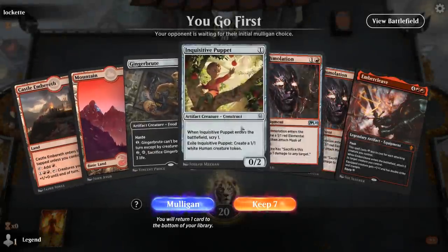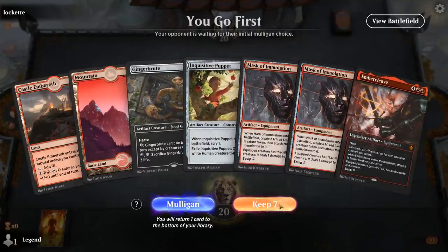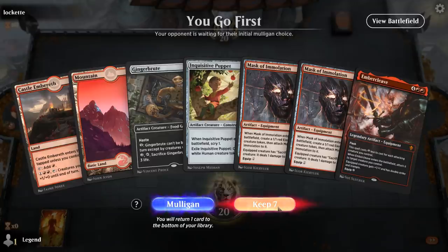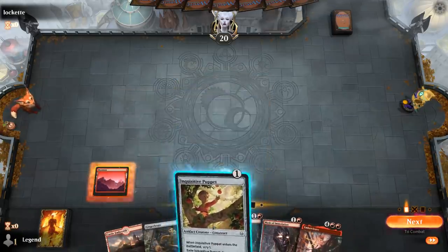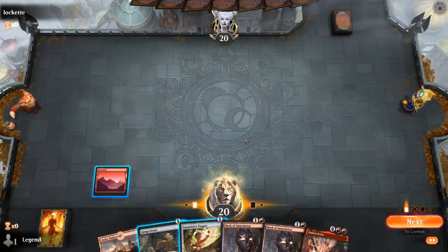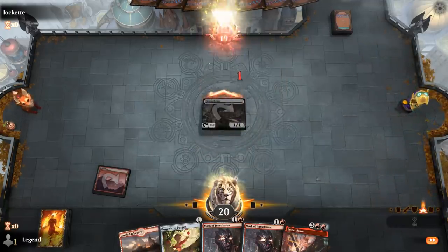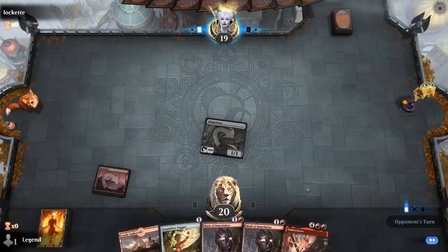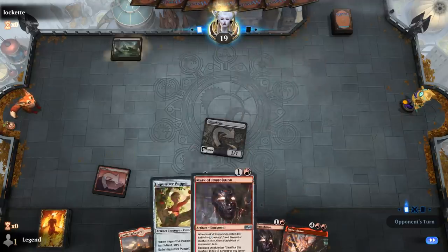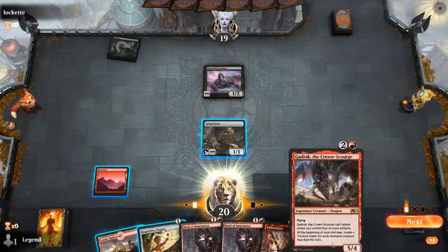We're on the play. Hand's not amazing but maybe keepable — the creatures are a bit small alongside Embercleave, but if we can find a Gadrak this hand could be quite good. I might want to play the Puppet first, though I still need a third land and some action, so the scry from Puppet isn't super valuable right now. I'll probably play Mask on turn two and Puppet on turn three. Turn one Scorpion — some sort of sacrifice deck — and there's Gadrak!